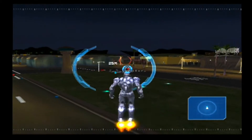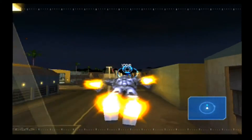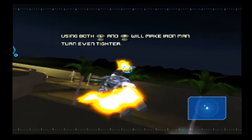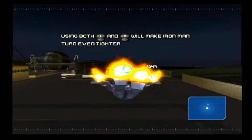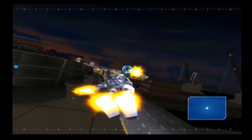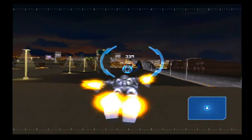In the actual gameplay, you never need to fly through very tight areas or do any acrobatics or anything like that. But in the tutorial, you have to fly through these really tight rings. And you move pretty fast. The markers on the 7th gen version for the flight test are a lot more lenient than these. You don't have to get nearly as close to them.